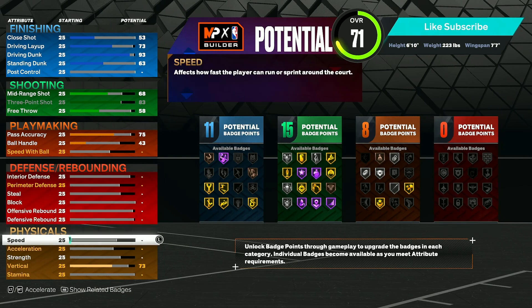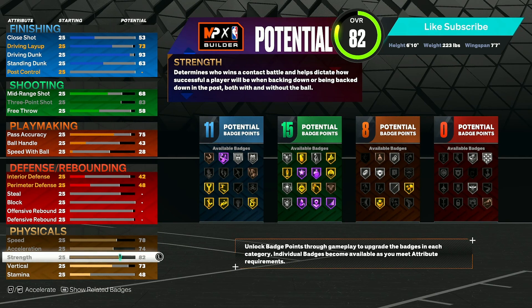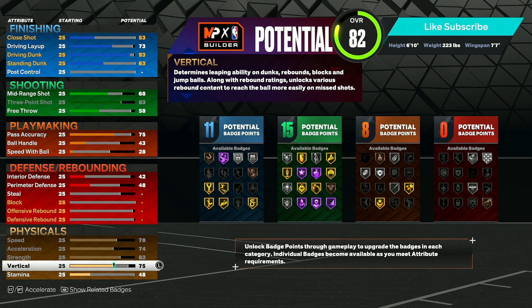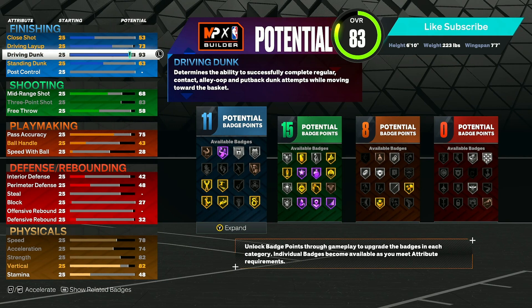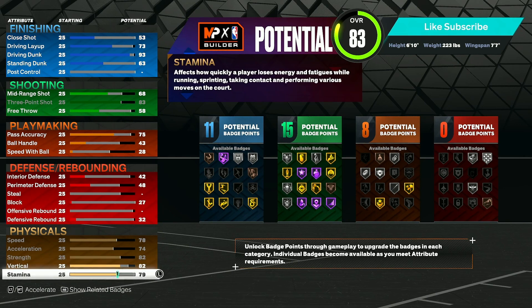For physicals, we're going to skip over defensive rebound for now and move right on. We're going to max out our speed so we're as fast as possible, then max out our acceleration so when we're running down the court we're fast as possible as well. Our strength we're going to max out so we get that 82 — I made this exactly so you get 82 strength. For vertical, this is super important — you want to go up to at least an 82 vertical. With an 82 vertical you get all of the contact dunks in the game this year, even with a high driving dunk you also need to upgrade your vertical to unlock the contact dunk packaging. Finally, we're going to upgrade our stamina up to a 92 — once you have Gym Rat it'll actually be a 96.